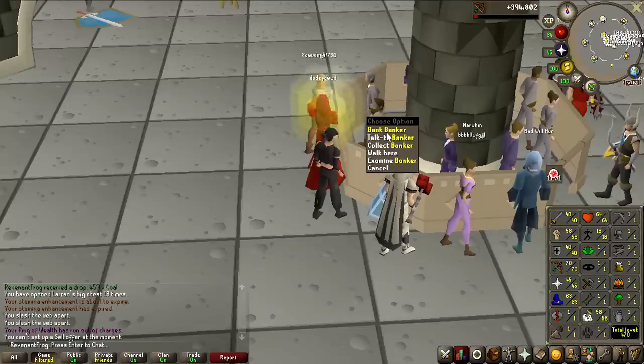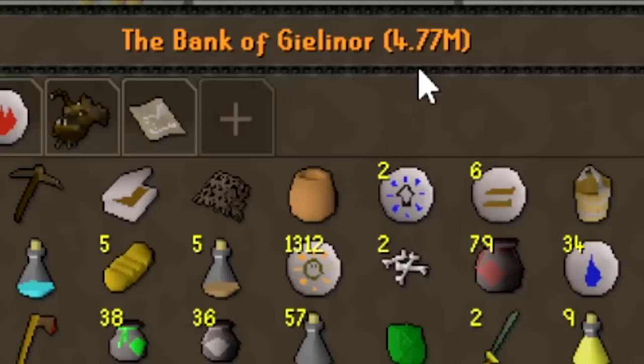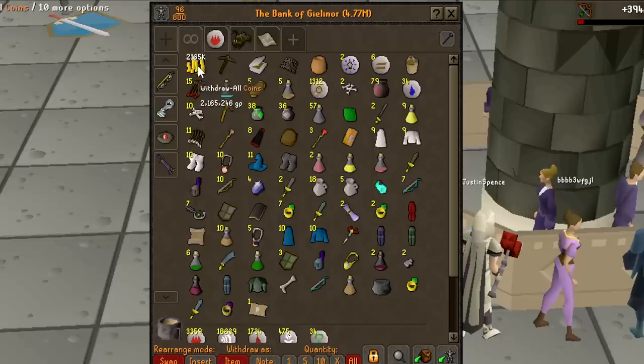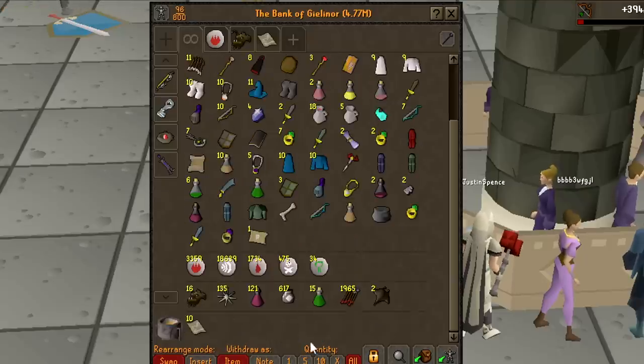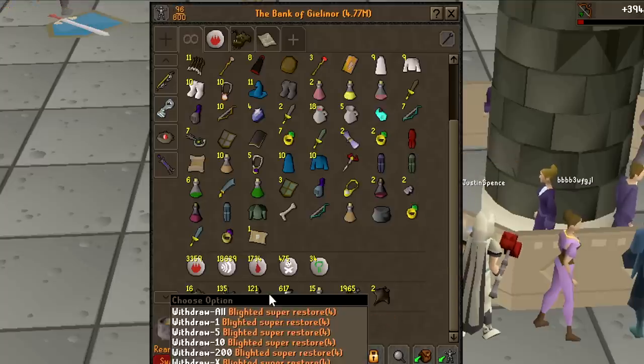Before we end this video, I want to give a quick update on the bank value of this account. We currently have 4.77 million GP, with around half of it in pure cash and the rest in random miscellaneous items and the Blighted Superrestores.